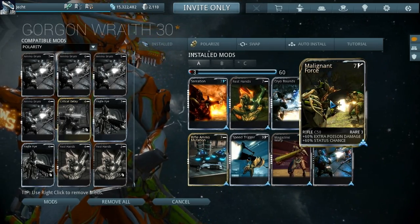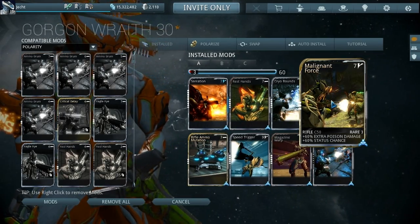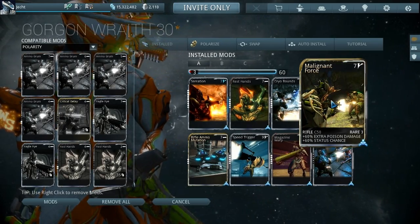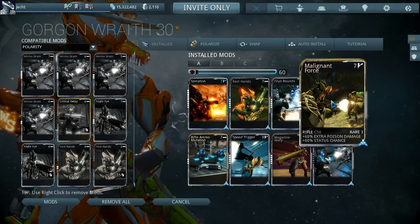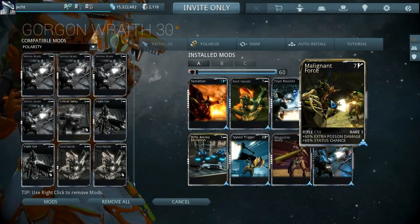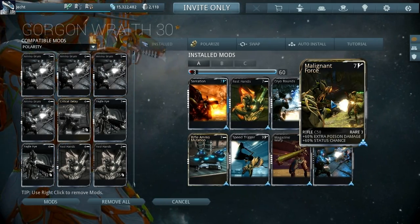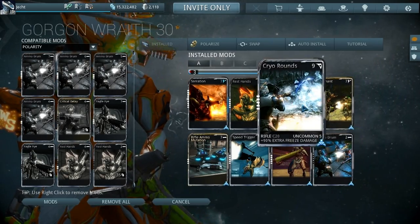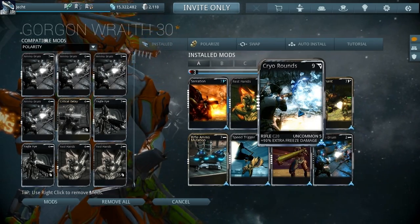The sixty percent status comes from Malignant Force, which was from the event before the last one. It's only in there because the normal Toxic mod maxes at 11 — this one is a seven, but even so, for sixty percent it's a nine versus this one being a seven, so it's a little bit better. People are always trying to trade it since it's not in general circulation yet, though they'll probably drop it into Nightmare mode eventually. And Freeze damage — that one is maxed.